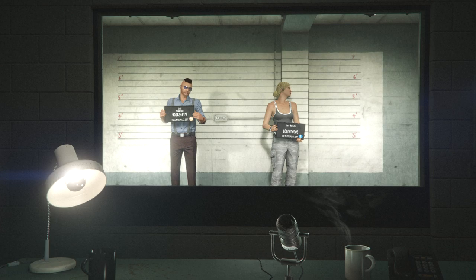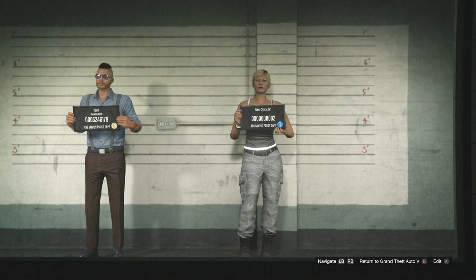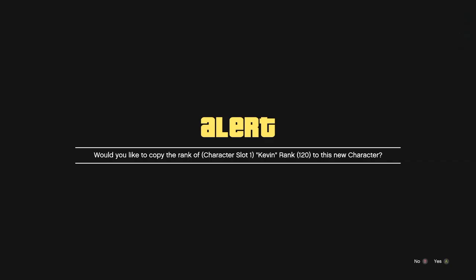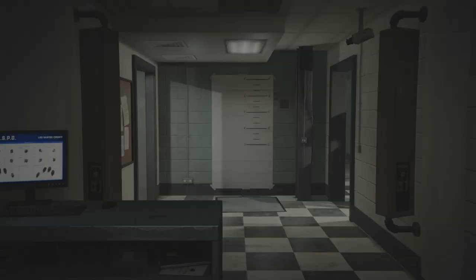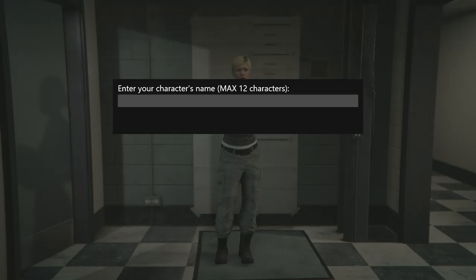It's going to load you into your character selection screen. As mentioned before, if you already have a second character made, you'll have to delete it first. Once you're here, go over to your secondary character slot and choose to edit it. It will prompt you to copy the rank of your character in slot one — just push yes. On the edit screen, make sure the character is female, then click 'Save and Continue' and name your character whatever you want.